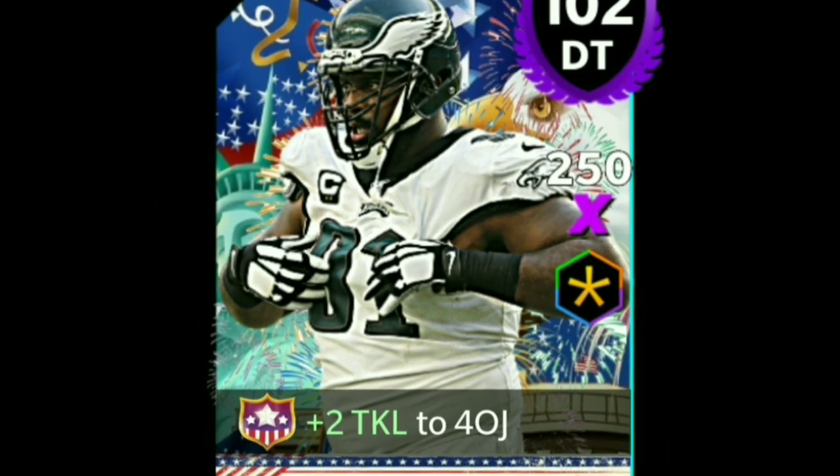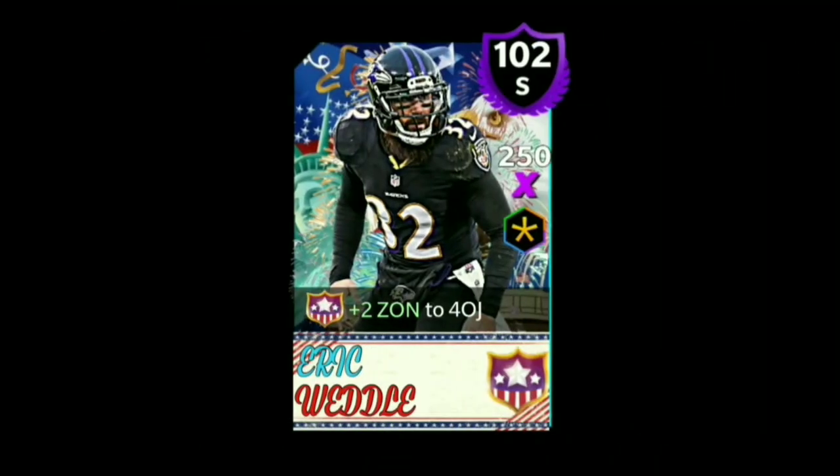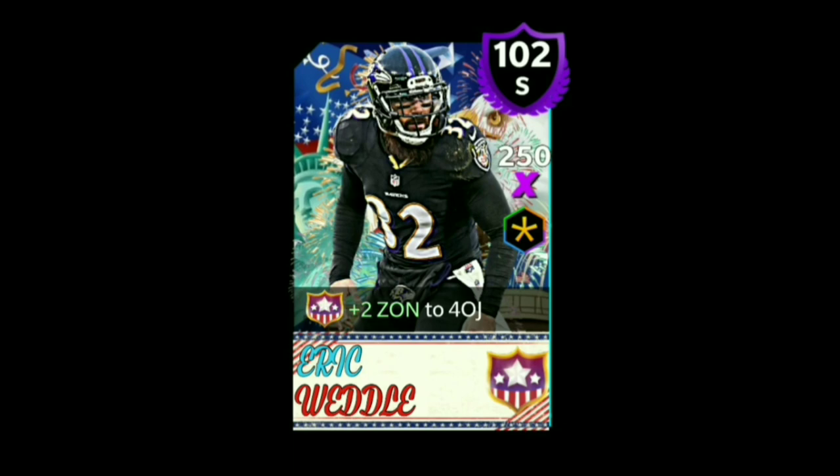Next card we got is Eric Weddle with plus two zone to Fourth of July players, and a great image of him too. In black, he really pops out — if he were in white he'd blend into the background of the card, but the black spots him out perfectly. Liking the jersey though — I love the black Ravens jerseys, they look sick. The purple ones are nice too.